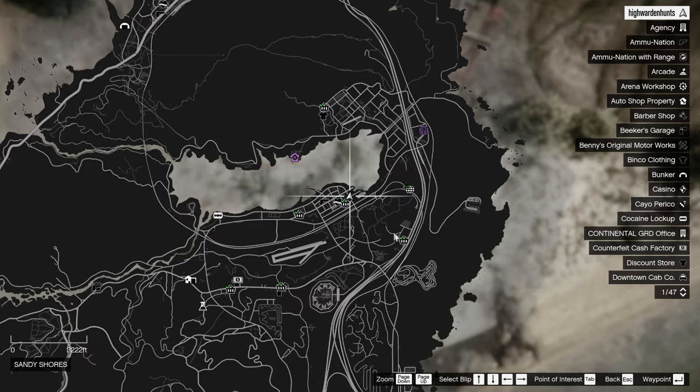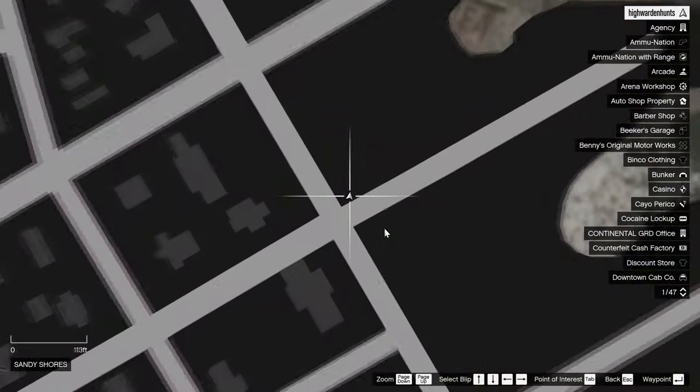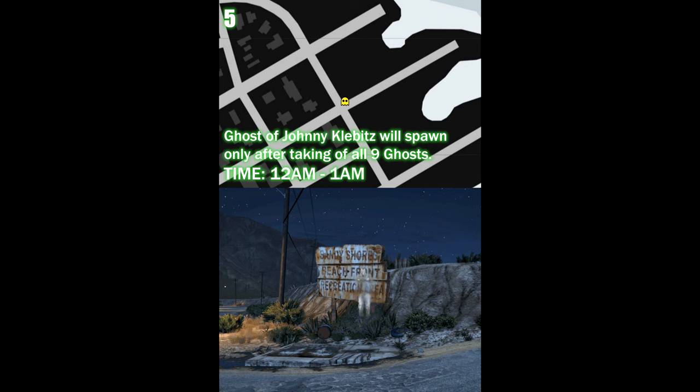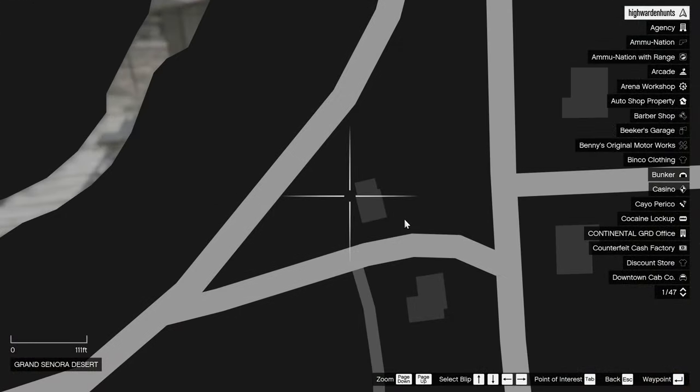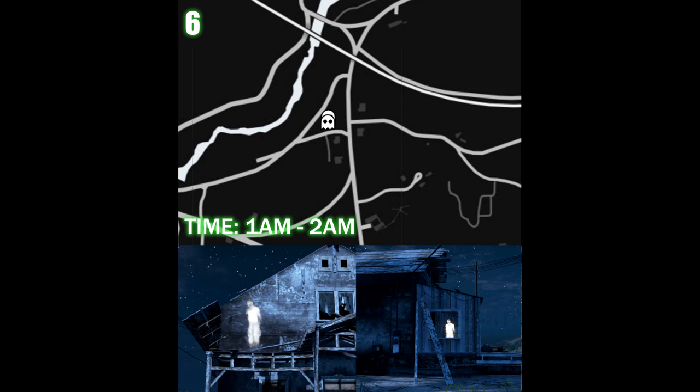Location number 5 will be the last ghost, which is the ghost of Johnny Klebitz. You have to snap at least 9 ghost photos first before you can visit this location. The next location is near the Zenkudo River. It'll spawn around 1 to 2am. It will either spawn inside of the shed looking through the window, or you can find it outside of the shed, kind of like standing there.